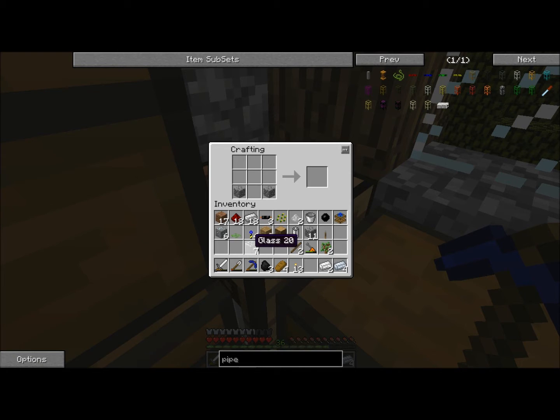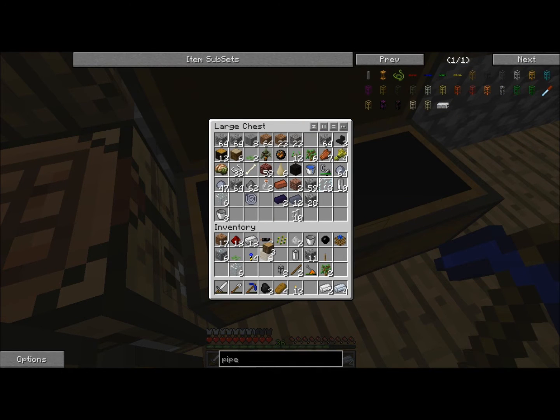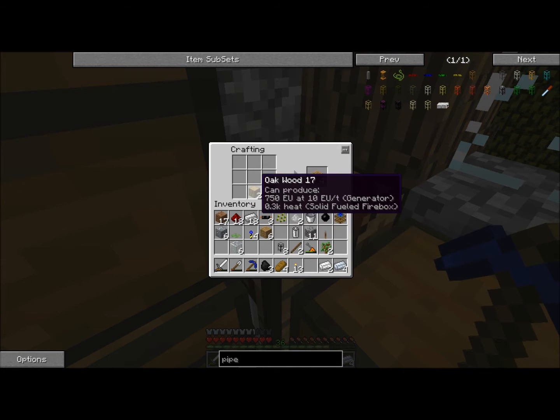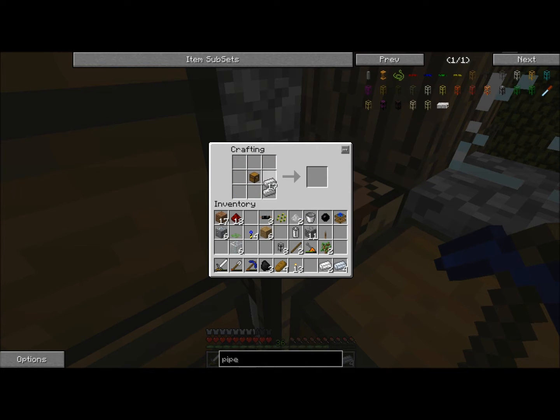One, two, and glass. And then I might as well make... I need a chest first. And then I can make an iron chest. So I need more wood. Chest. Surround it with iron, and iron chest.